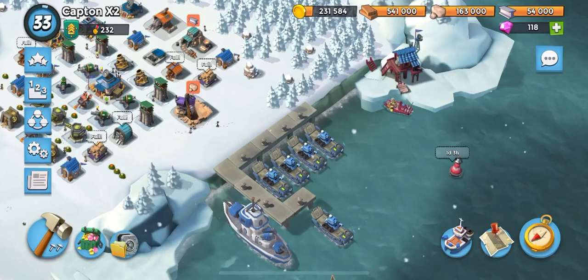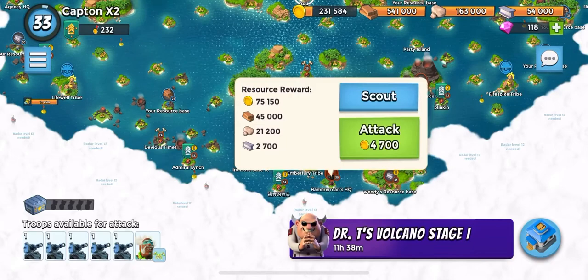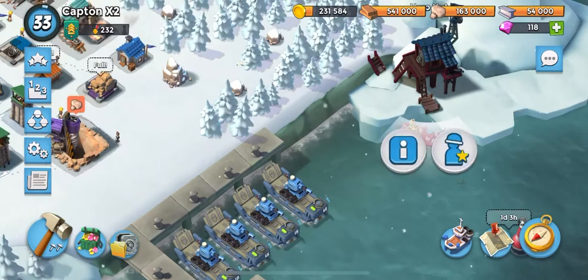Hello and welcome back to another episode of Boomych Gameplay. In this one we are going to be going over how to destroy Hammerman's HQ 35. To do this we are going to use 5 landing crafts of tanks and Dr. Kaven and his Crystal Critters ability.